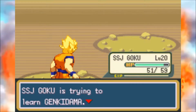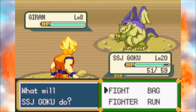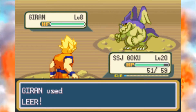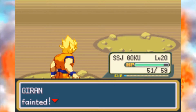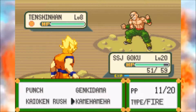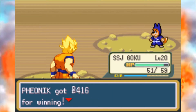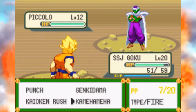We're learning Genki Dama — Spirit Bomb! We don't need regular Kaioken, we just need Kaioken Rush, so we got Genki Dama, let's test it out. I was thinking of cutting out the audio and using Dragon Ball Z music that isn't copyrighted, or maybe Dokkan Battle music if it comes to it. Alright, get out of my way — I just want to get to the next town.